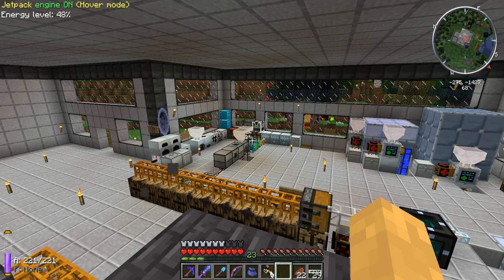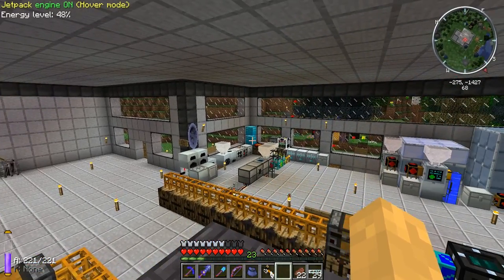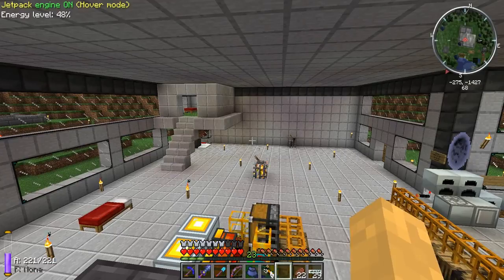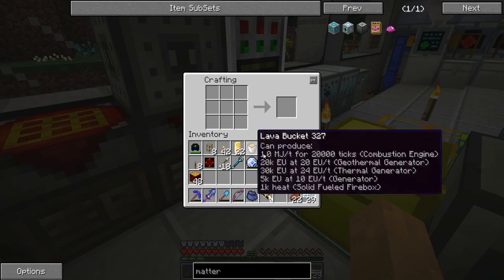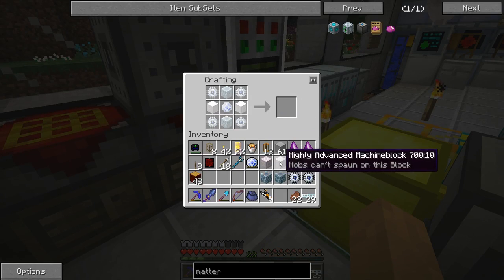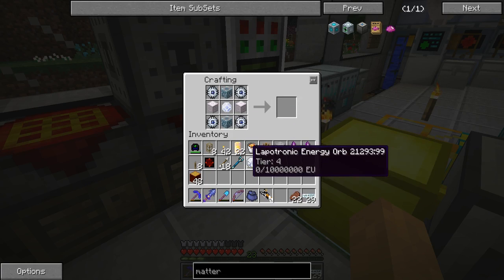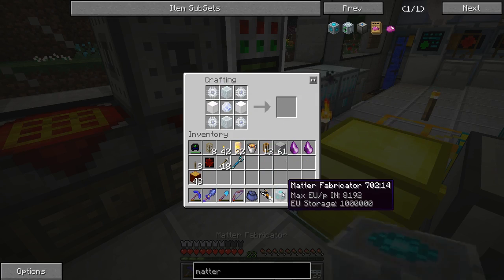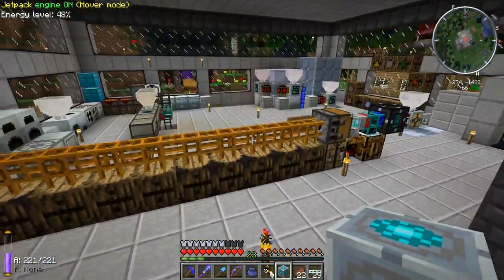Hello everybody and welcome to episode number nine on the Ecobee server. Last episode I said we were going to make a matter fabricator, but we ran out of time. Now I've got all the resources so let's make one. And there we go — matter fabricator! Awesome.